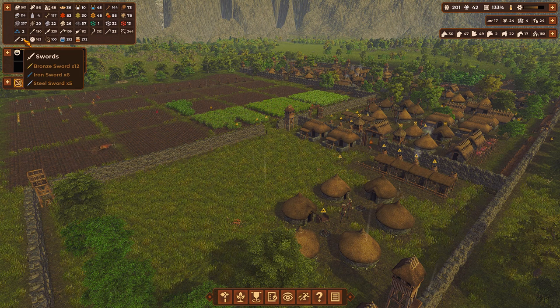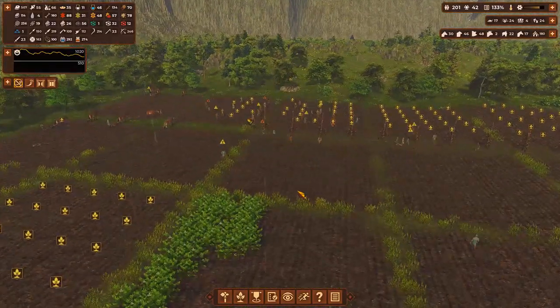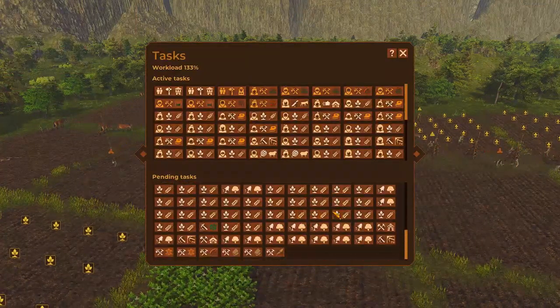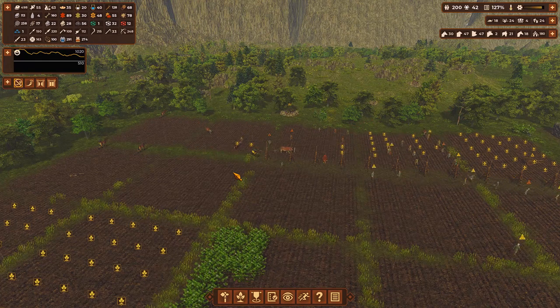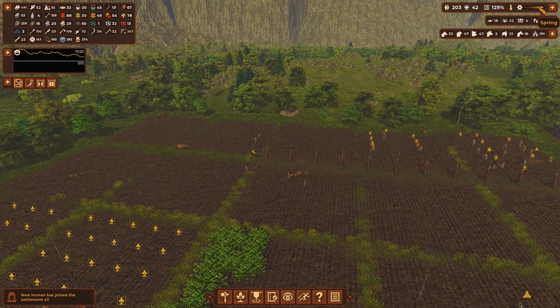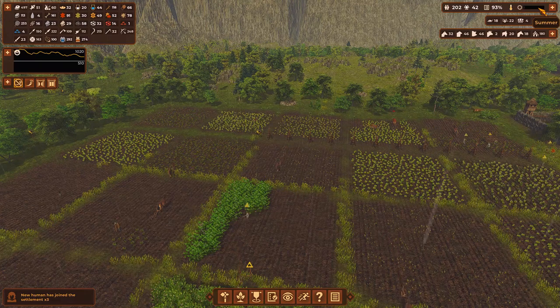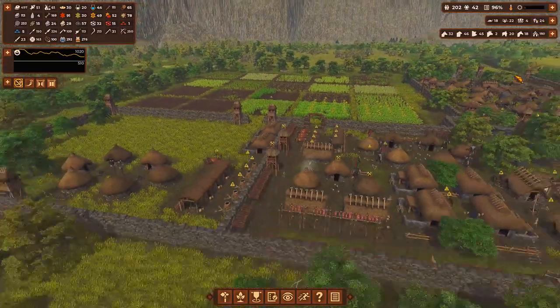We are really boosting here on the production. We've got 12 bronze swords, 6 iron swords, 5 steel swords. We really do need a lot more swords though. We also need a lot more straw. I would really like us to have a lot more straw actually. I'm really going to hold off on the pending tasks and let them focus on planting. We need to plant as much as we can as we come towards the end of spring.